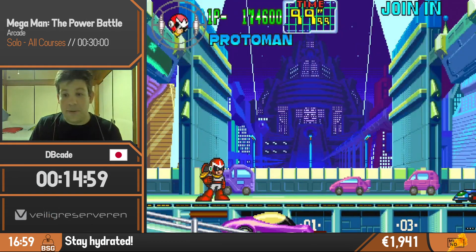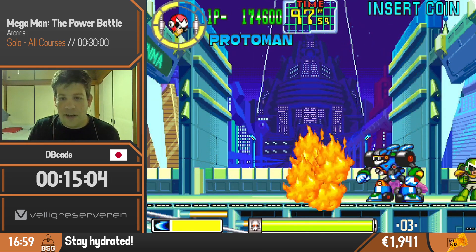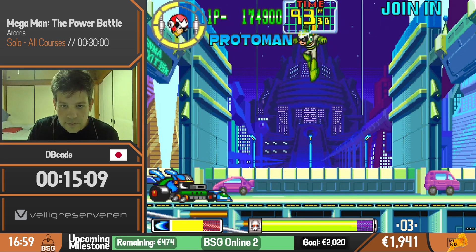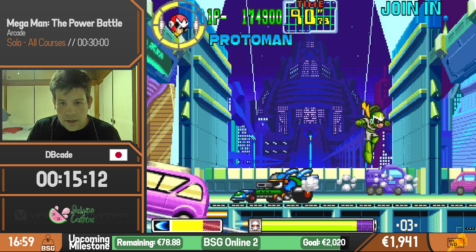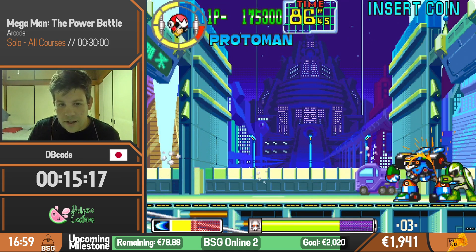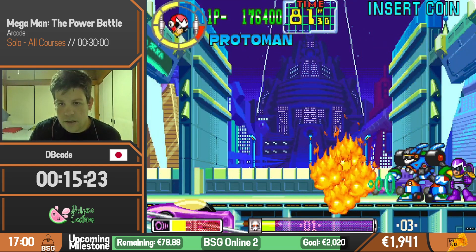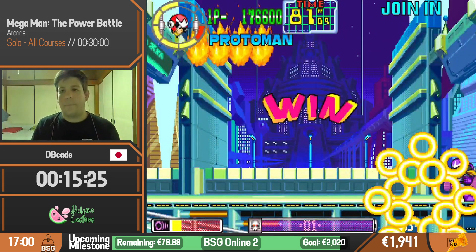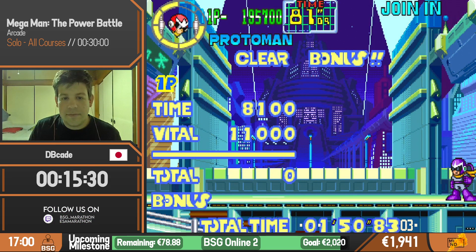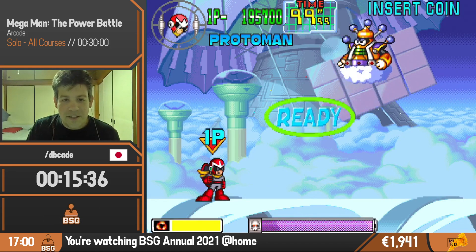We got 30 euros here from Pajama Senpai saying Squirtle, and Squirtle is now indeed in the lead with 40 euros compared to Bulbasaur's 29. So if there's some Bulbasaur fans in the chat, you better get some donations in if you want to see Bulbasaur in the next run.